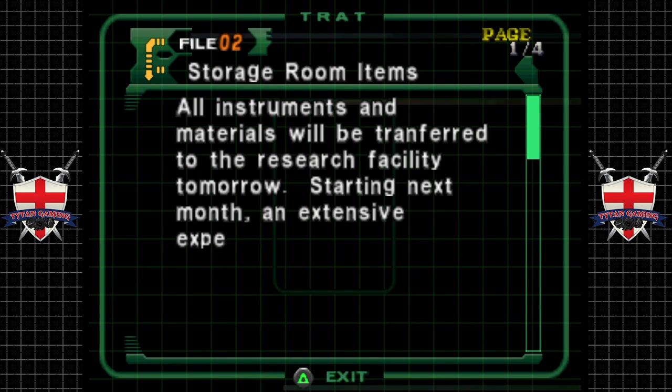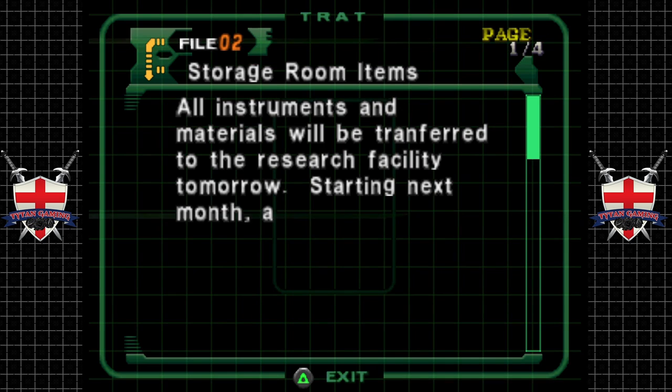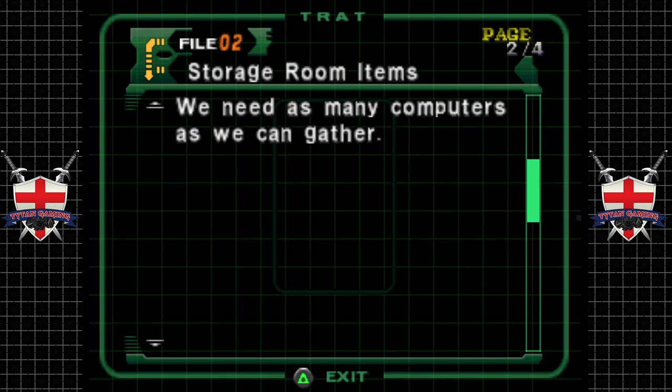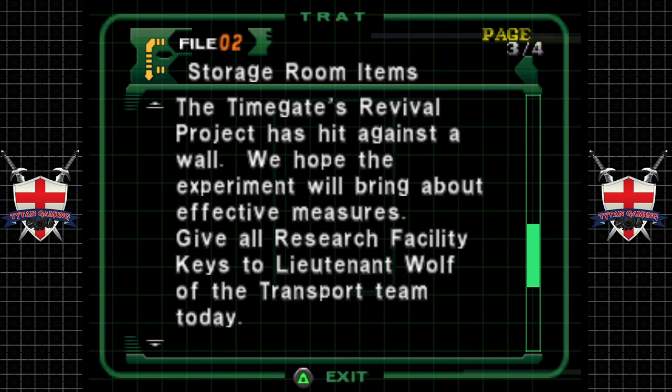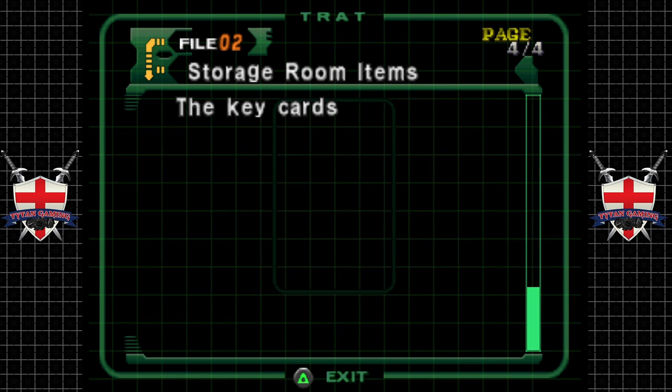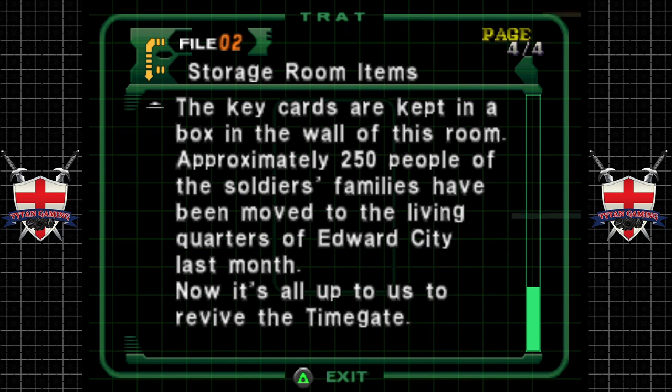Storage room items: all instruments and materials will be transferred to the research facility tomorrow. Starting next month an extensive experiment will start relating to the time gate — there just aren't enough computers to save all the data. We need as many computers as we can gather. The time gate revival project has hit a wall. Give all research facility keys to Lieutenant Wolf of the transport team today. Approximately 250 people of the soldiers' families have been moved to the living quarters of Edward City — it's now up to us to revive the time gate.